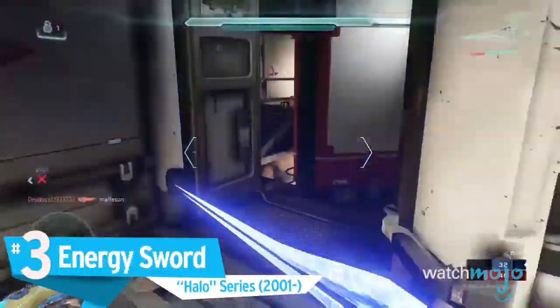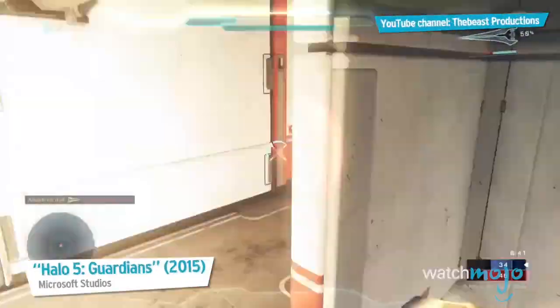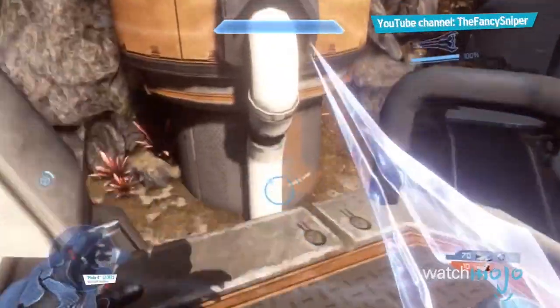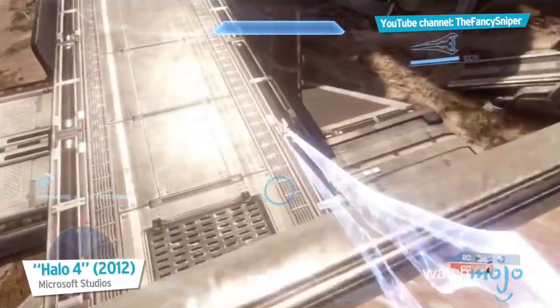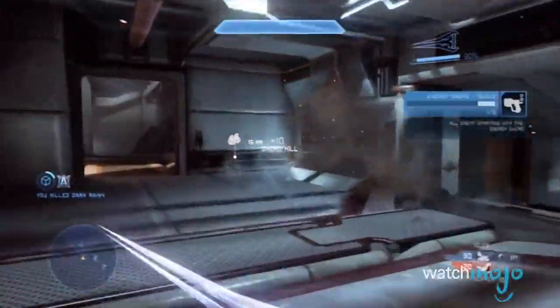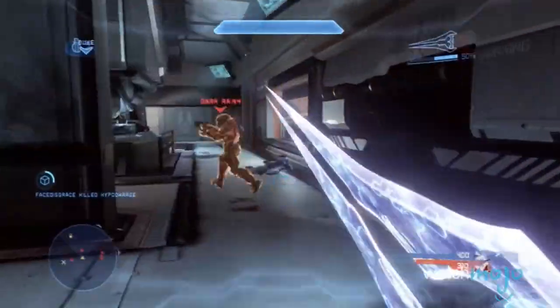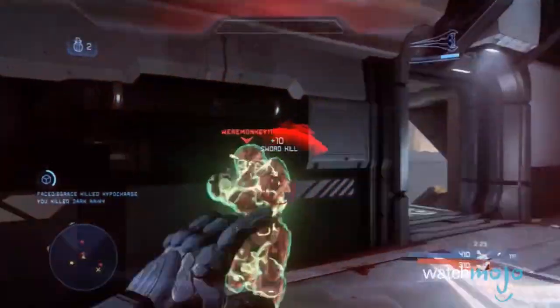Number 3: Energy Sword, Halo series. Likely the sleekest and coolest looking weapon on this list, this weapon is made up of two partially ionized plasma blades of free-moving electrons shaped by magnetic field generators found in the handle — and it is totally not a lightsaber, by the way. Meant as an exclusive weapon of the Covenant, when the Chief gets his hands on one, enemies don't really stand much of a chance.